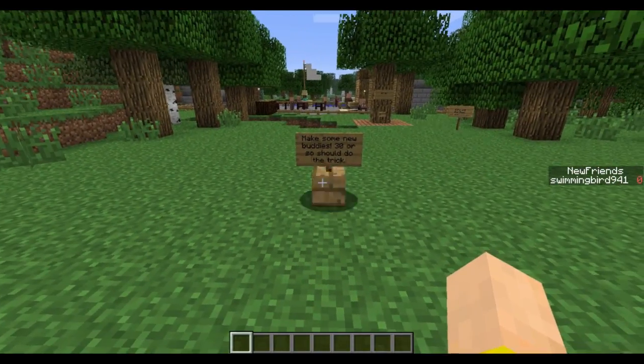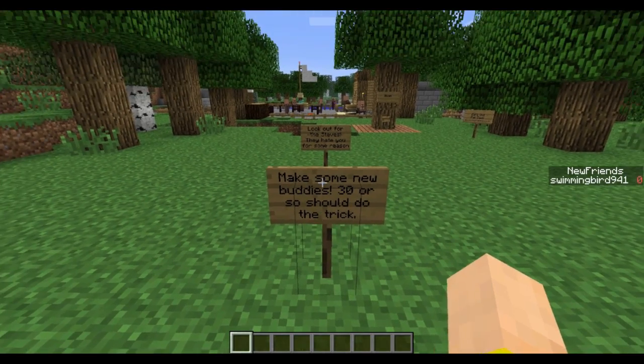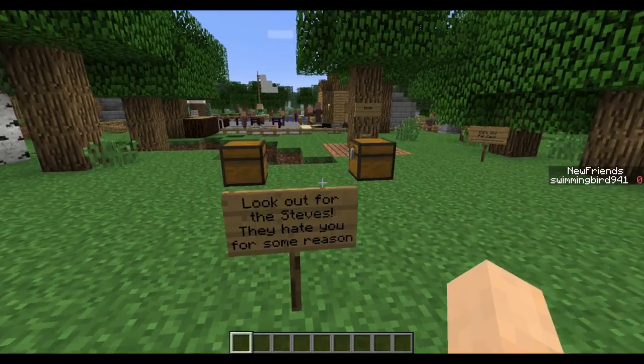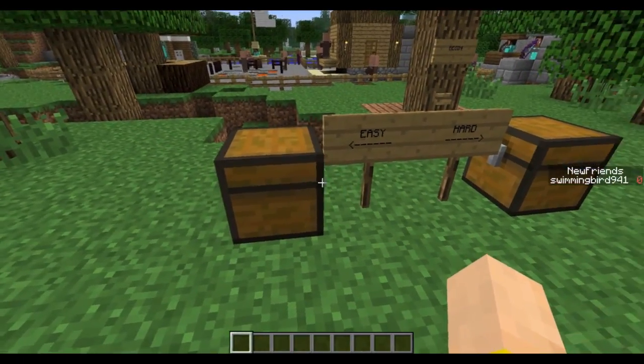You can set these signs to be longer but I did them fairly short so we wouldn't have to wait. So let's make some new buddies — 30 or so should do the trick. But look out for the Steves, they hate you for some reason. In this game you play as a zombie and you can select easy or hard mode.